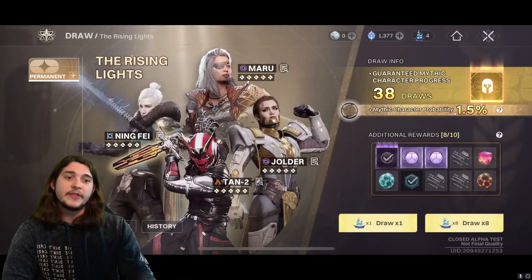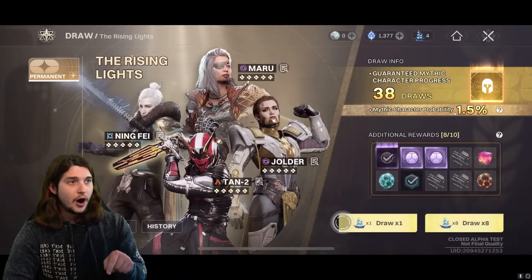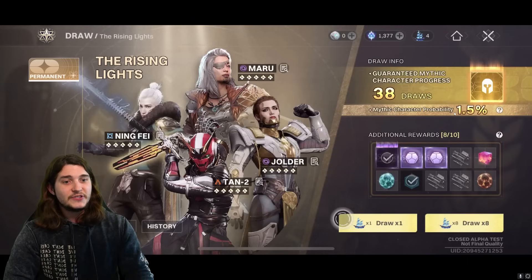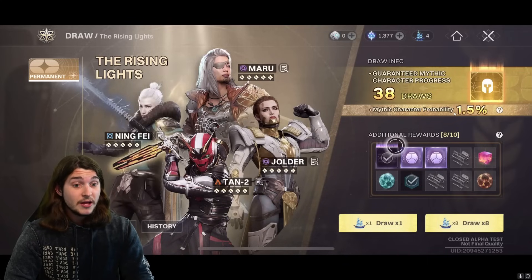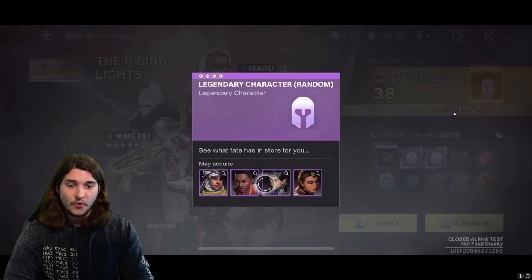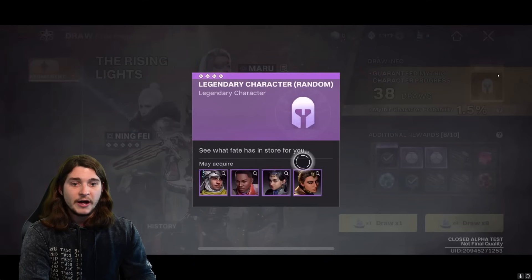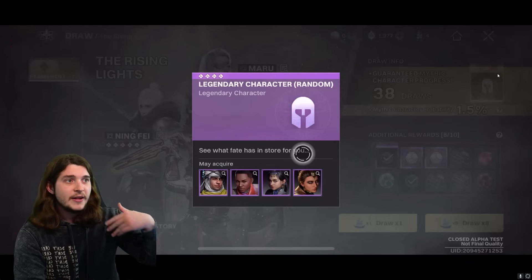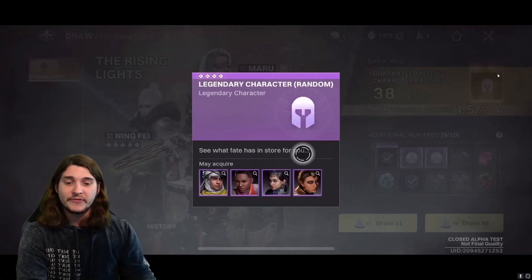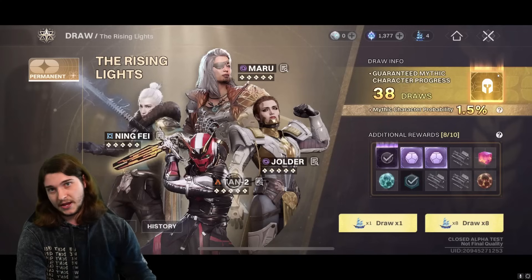At least early on, you can open a lot of them, and the way they work is kind of interesting. When you pull a draw, it gives you a chance to get a mythic character. There are different characters in this game — there are legendary characters: Ikora, Atal (my favorite), Kabir on the left, and Finala. They all have different things. And it's just like Genshin, I think, where you can pull them multiple times, and the more times you pull them, the more of their abilities get upgraded. Then there are mythic characters.